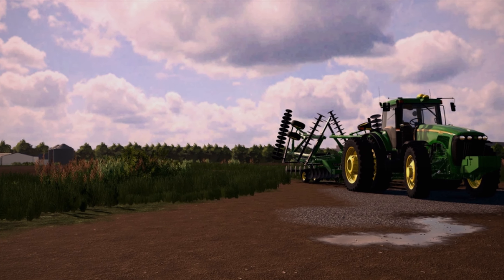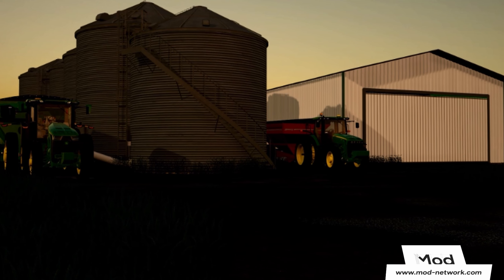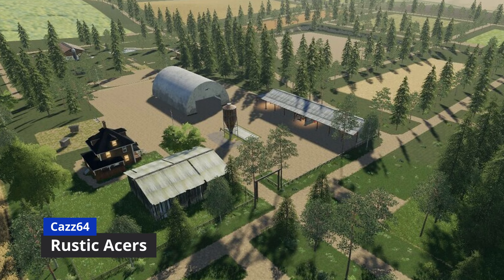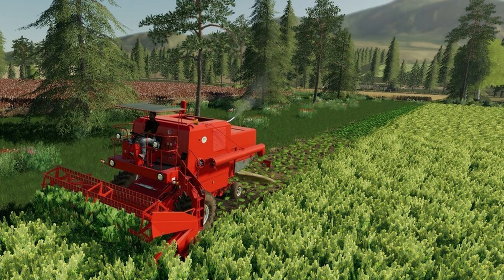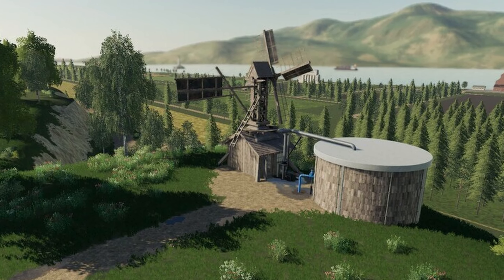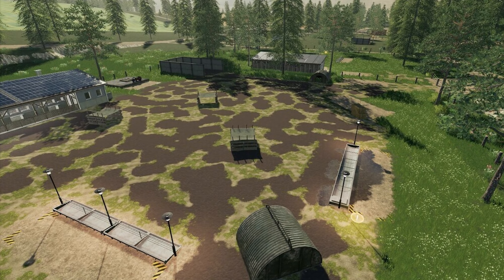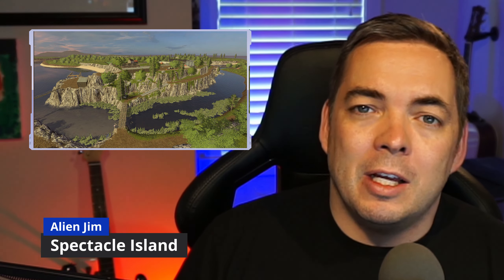The AWM Beetle by Adams Kong — essentially a Volkswagen Beetle — is a very cool mod currently PC only but coming to all platforms with an upcoming update. Also released this week is the Bigfoot 4x4x4 by Viper GTS 96, currently PC and Mac only. It's a cool truck — interesting to see in the mod hub, and personally I'm a fan.